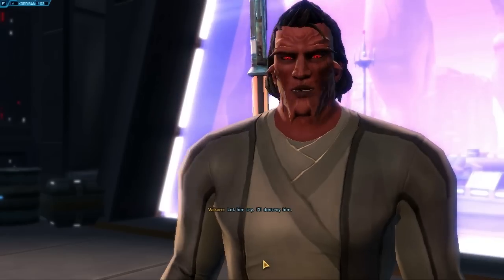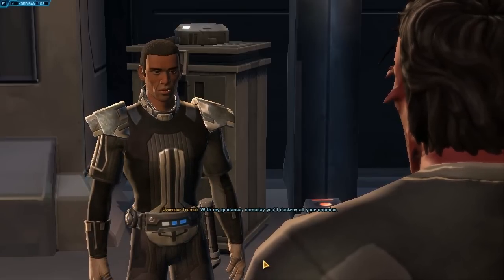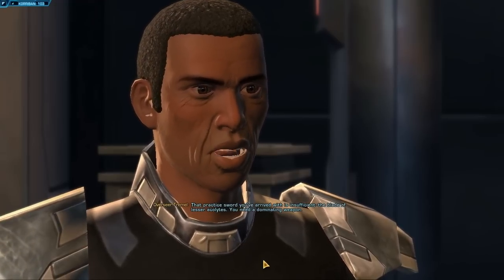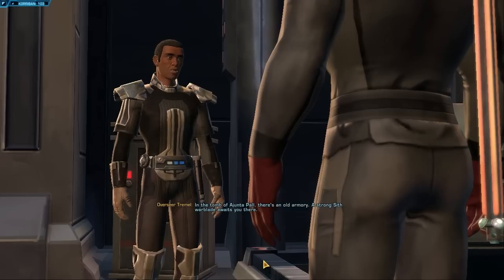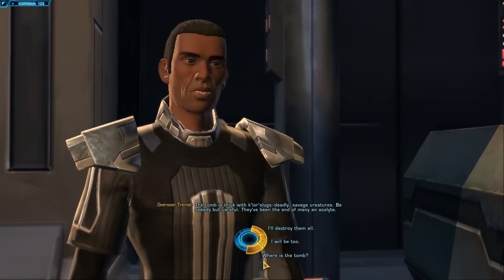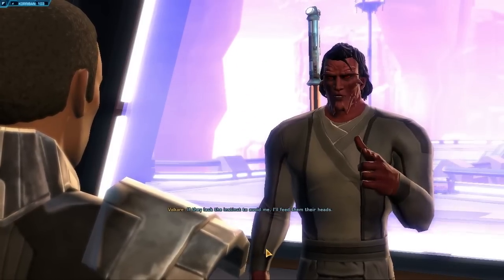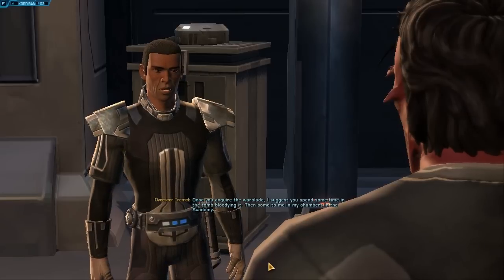Let him try — I'll destroy him. With my guidance, someday you'll destroy all your enemies. That practice sword you've arrived with is insufficient — the blade of lesser Acolytes. You need a dominating weapon. In the tomb of Ajunta Paul there's an old armory. A strong Sith warblade awaits you there. The tomb is thick with claw slugs — deadly, savage creatures. Be speedy but careful. They've been the end of many an Acolyte. If they lack the instinct to avoid me, I'll feed them their heads. Once you acquire the warblade, I suggest you spend some time in the tomb bloodying it. Then come to me in my chambers in the academy.